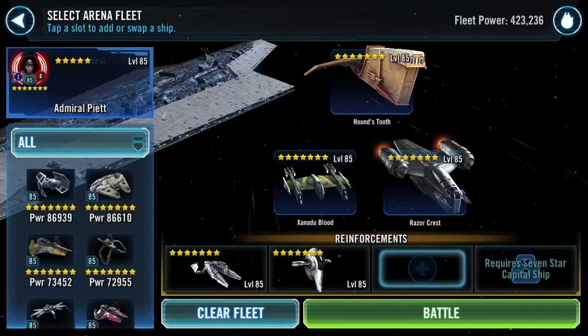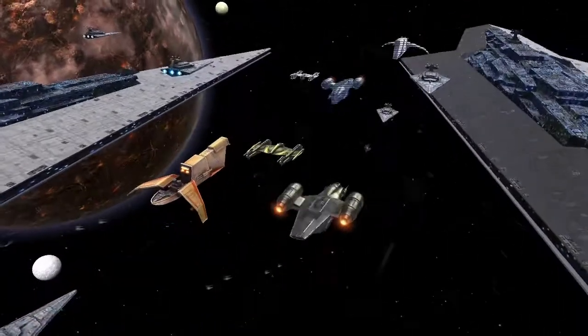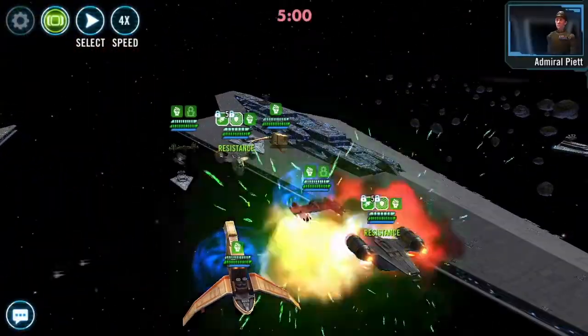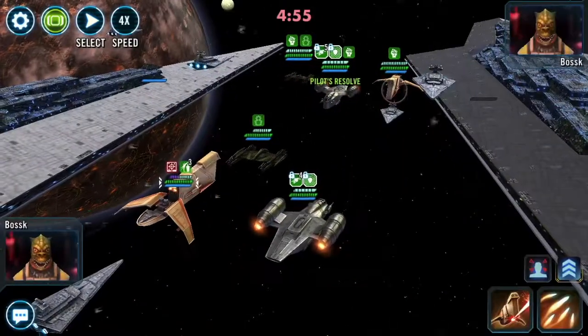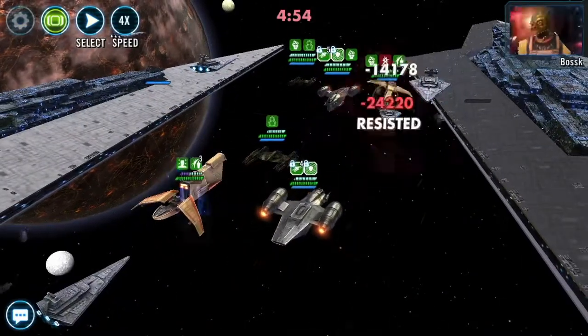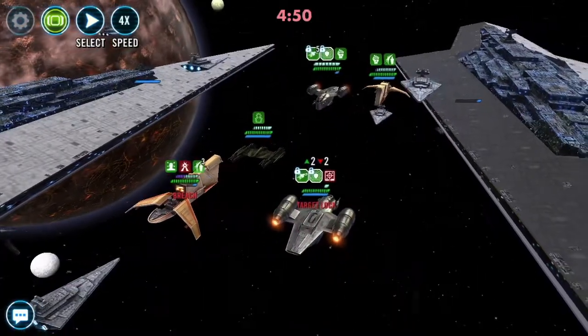In this video we're going to be battling a 7-star Executor. The biggest difference is that my Executor is 5-star. The RNG off the bat is that we want their Executor with their AoE to target the Houndstooth. If that happens, it's very, very difficult to lose this battle, because the whole point is targeting their Razorcrest and killing it as early as possible.